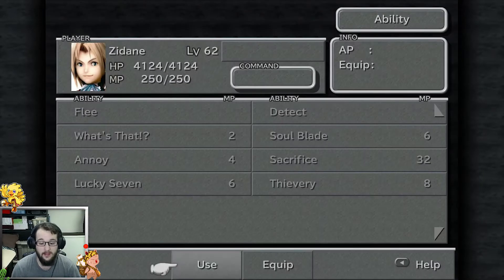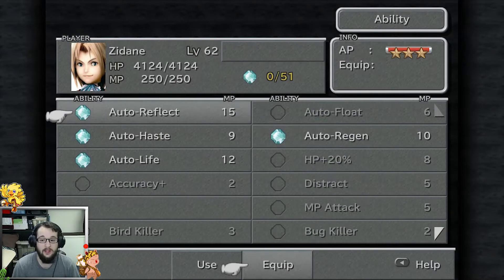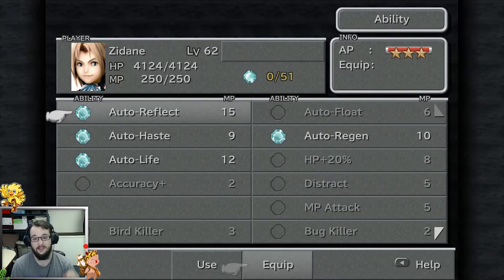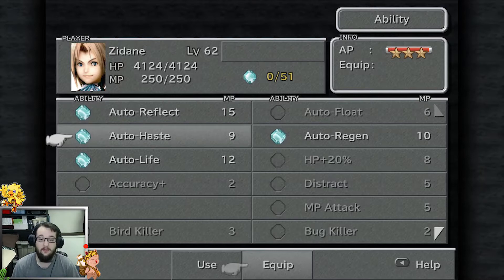The abilities I went into the end of the game with were Auto Reflect, Auto Haste, Auto Life, and Auto Regen. Auto Reflect is, in my opinion, one of the musts because it becomes amazingly OP with something I'll show you in a sec. Auto Haste is a definite must because the last boss is super quick — if you don't have Auto Haste you won't get any abilities off.